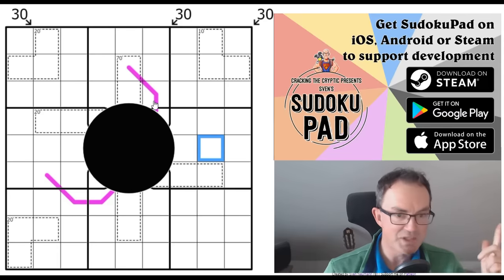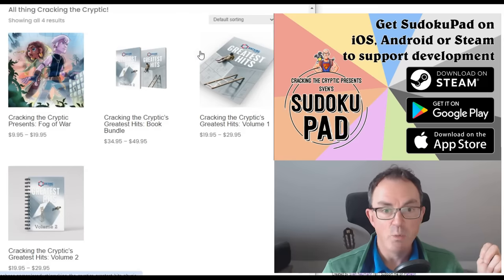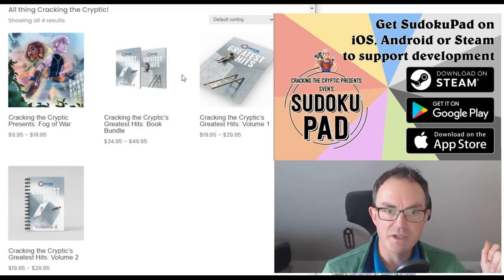I do have some news for you today. Firstly, there is a website — I'll put a link under the video — where you can now download not only our books, but also our Fog of War puzzles. This was the thing we did just before Christmas: a story by Peter C. Hayward, augmented by Fog of War sudoku puzzles from Sandra and Nala. The deluxe edition is also out now, which includes bonus Fog of War puzzles by the likes of Jay Dyer. So if you missed out on the Kickstarter, it is available.